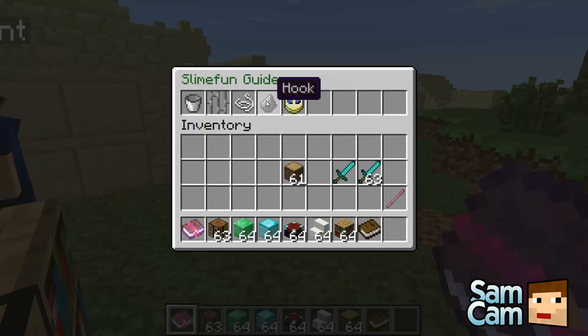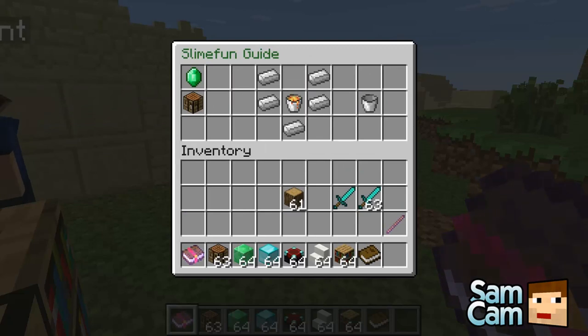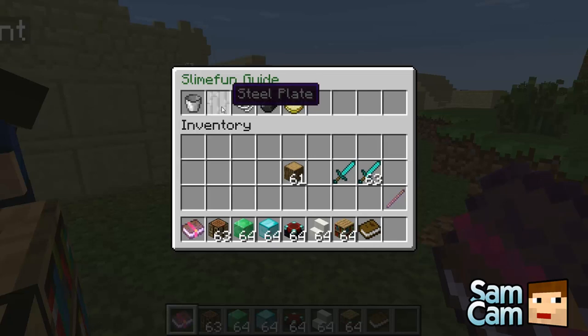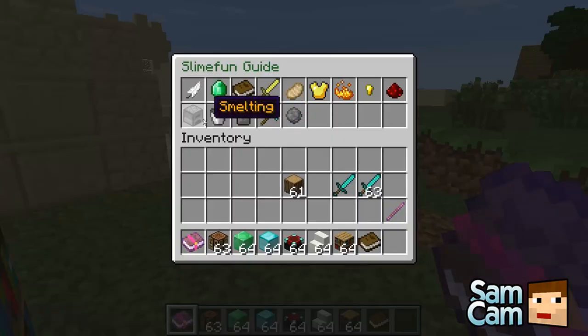A grappling hook's fun! So I should just use a steel thruster. Some of these things, like the steel thruster, you need to make in order to make a jetpack. So things like the hook, the chain, and the nano focus — these are all materials in order to make other things.